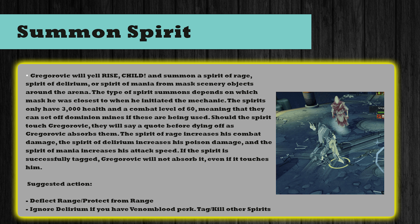The third mechanic is Summon Spirit. When Greg yells "rise child" he summons a Spirit of Rage, Spirit of Delirium, or Spirit of Mania from the mask scenery objects around the arena. The type of spirit summoned depends on which mask he was closest to when he initiated the mechanic. The spirits only have 3000 health and a combat level of 60, meaning they can set off Dominion mines. Should a spirit touch Greg, it will say a quote before dying and Greg absorbs it. The Spirit of Rage increases combat damage, Spirit of Delirium increases poison damage, and Spirit of Mania increases attack speed. If the spirit is successfully tagged, Greg will not absorb it. Use Deflect Range or Protect from Range, and if you have the Venom Blood perk you can completely ignore the Delirium spirit. Otherwise, tag and kill the other spirits depending on where you are in the arena.